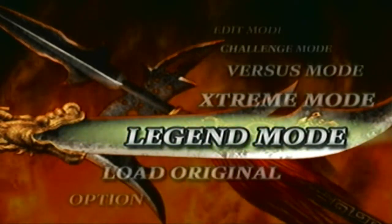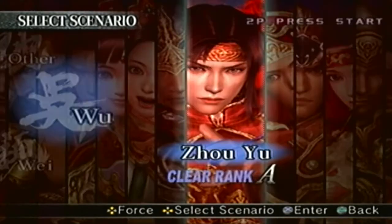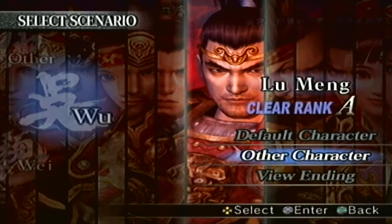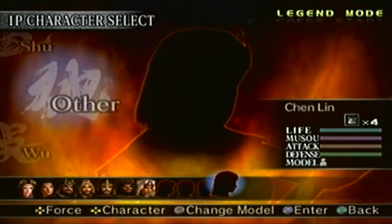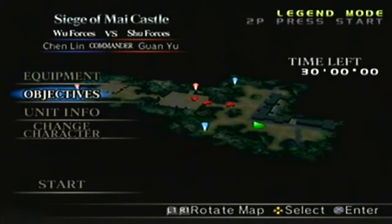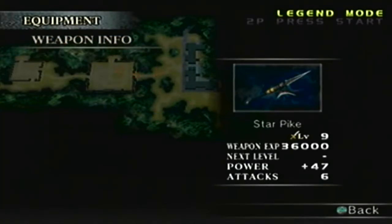With that being said, let's get to it. Since we are getting an edit officer weapon at level 10, we have to go to a specific legend stage. For the edit officer pike, we have to go to Lu Meng's other stage. Make sure you are playing as any character who has the pike as their weapon. We already know the narration, special rules, objectives, unit info, and we have the star pike at level nine.